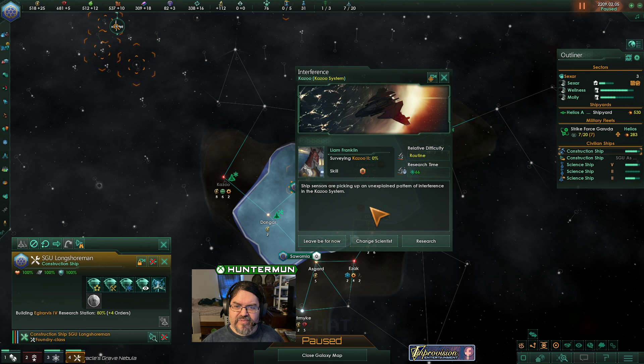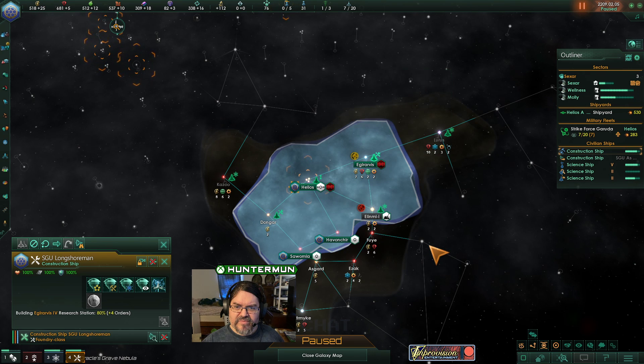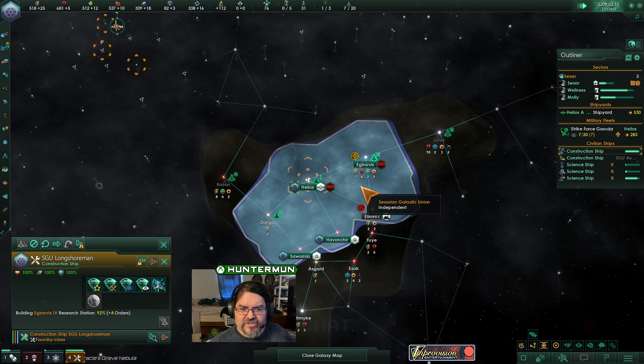Ship sensors are picking up experiencing patterns of interference on the Kazoo system. Well, it's routine — go for it. Man, Kazoo is just full of shenanigans.